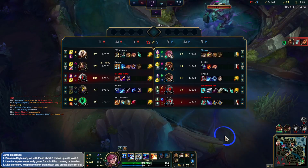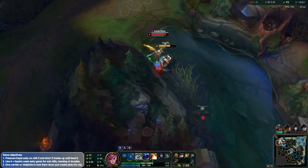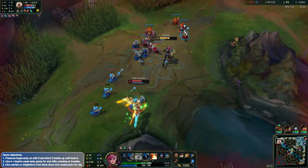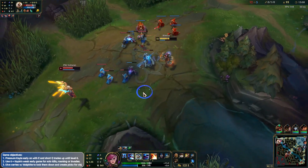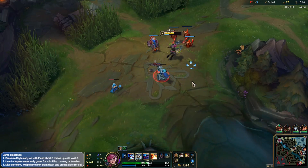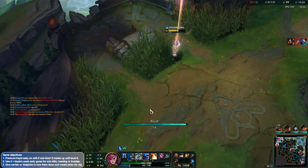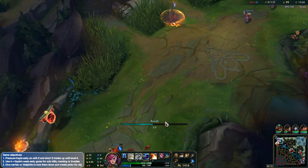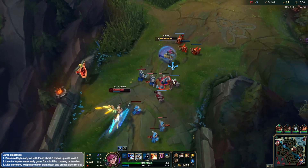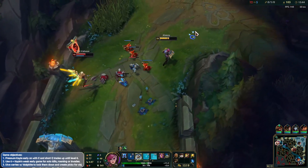We don't have TP which is rough. Let's just farm up for our Heartsteel and go from there. Let's make sure we secure the cannon. Alright, one more wave — we'll reset, get a Heartsteel, and just look for plays on the map. We do have TP, if we hard push this wave then we can just basically run around the map and do something. That's kind of troll from me to Q like that — she could just run me down, especially without mana.